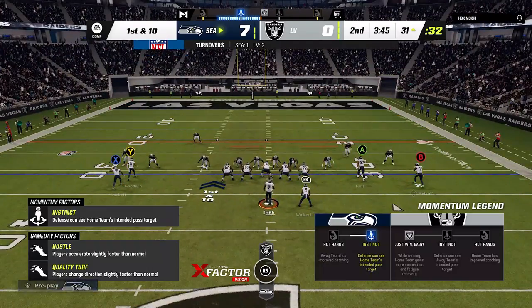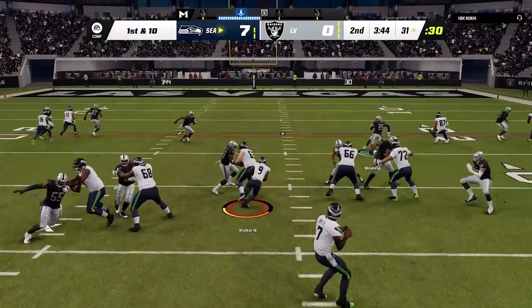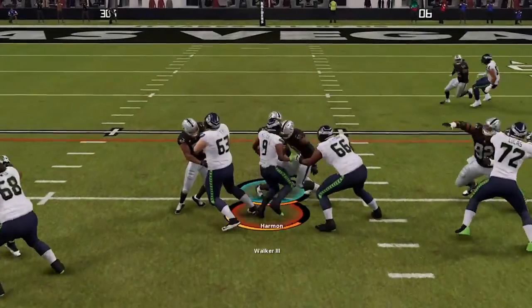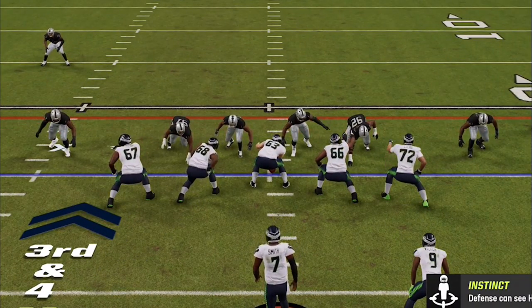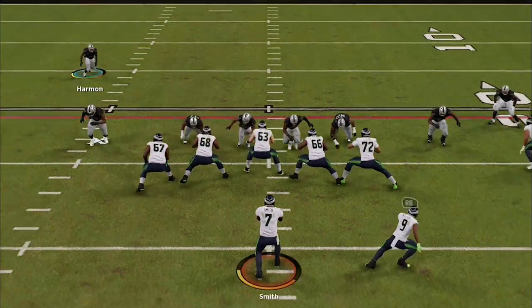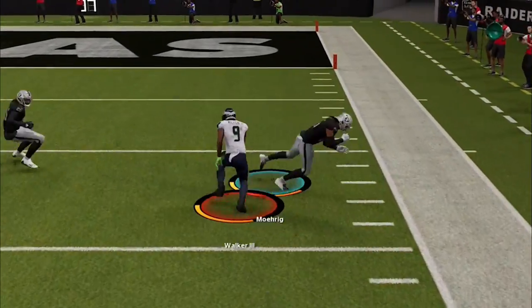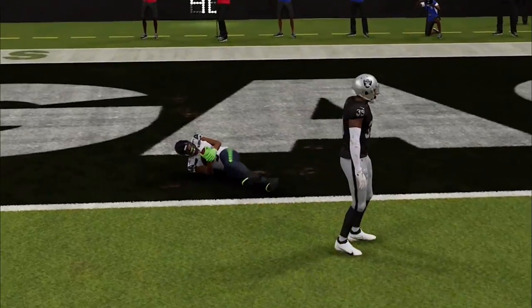He starts using the mid blitz, which is another very good man-zero blitz defense but very weak right up the middle with no second-level defender, so I switch to the inside zone once again. On the next play he is looking for that and meets me in the hole with the safety. Expecting him there again, I switch to the halfback wheel route and I'm wide open in space. I make him miss with a user juke — Kenneth Walker is a stud.